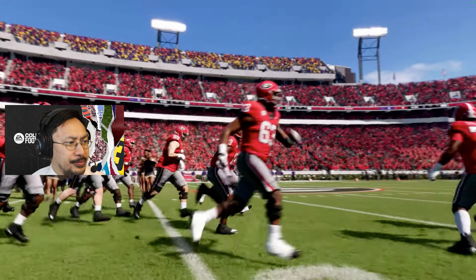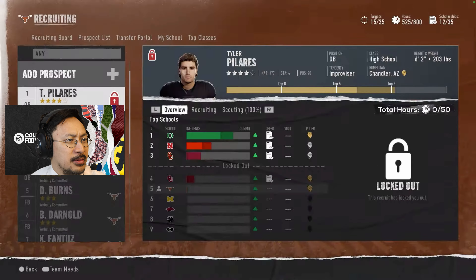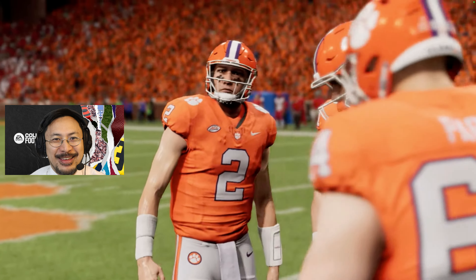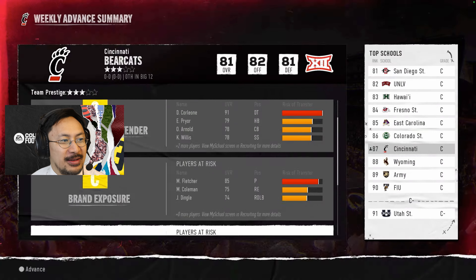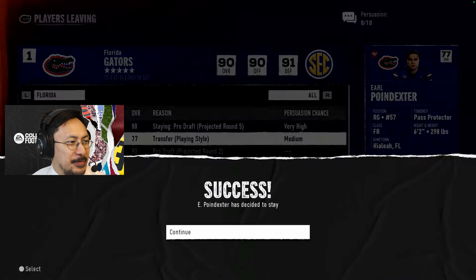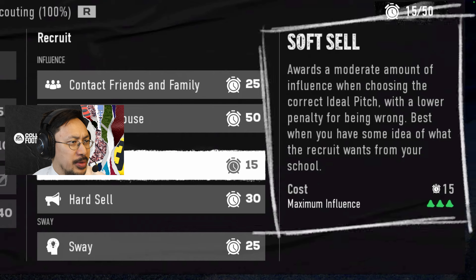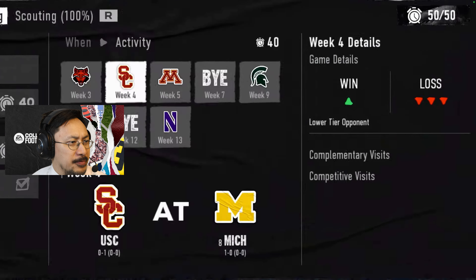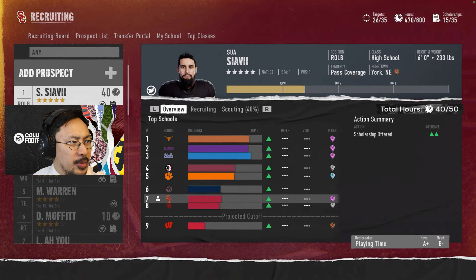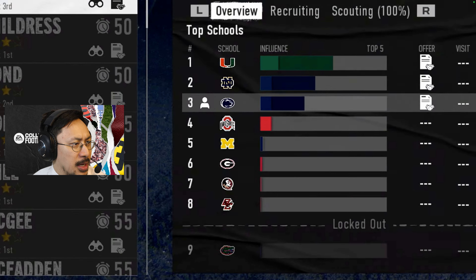Some players have a deal breaker requirement, and if your program cannot provide it, you can get locked out — ghosted by recruits. That's realistic. You get one last chance to keep them. The screen tracks your recruits as they narrow down their top schools. I'm not able to hear the voiceover right now, so I'm just seeing how well these screens convey the intended information.